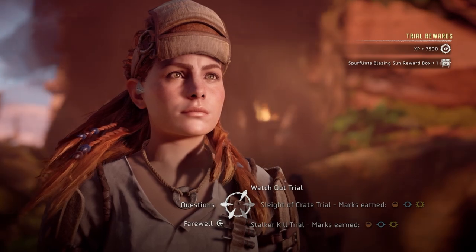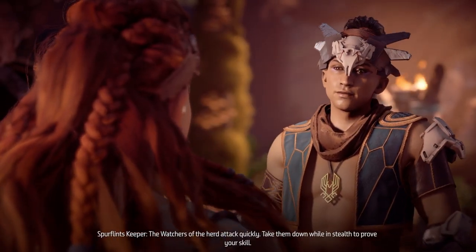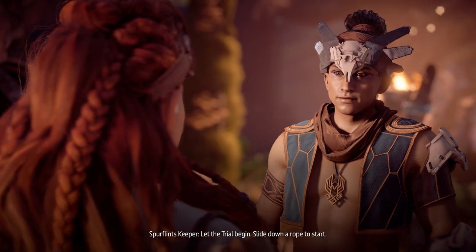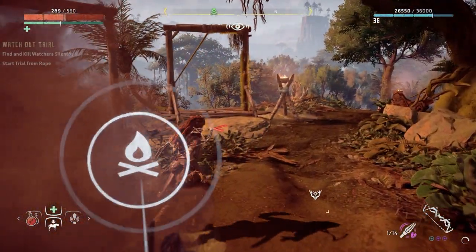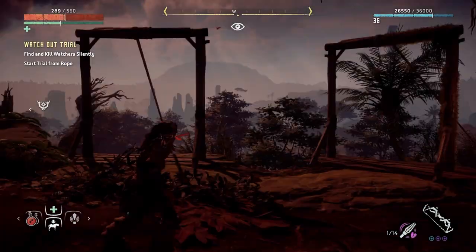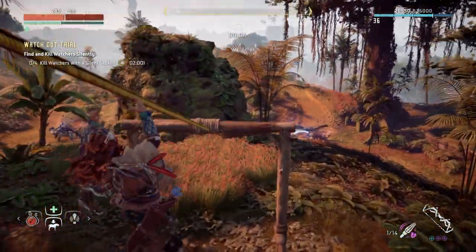Guys, that was actually quite difficult! Okay, 'Watcher Trial' — what could this be? Surely this is not going to be difficult. 'The watchers of the herd attack quickly — take them down while in stealth to prove your skill. Find and kill watchers silently.' Okay guys, we need to switch to the silent weapon. I'll just slide down here I guess because there's a lot of watchers. Okay there's a watcher — cool.